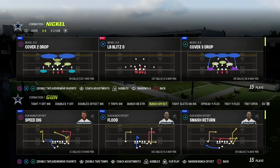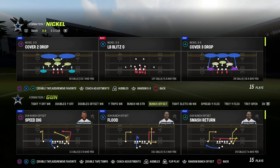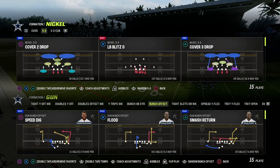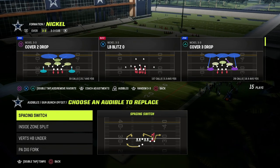In Madden 24, bunch offset — added around Madden 21 — has been probably the better version of the bunch formations for the better part of the last couple years, especially on next-gen. There are a couple of really good plays from bunch offset, and obviously a ton of good plays from bunch overall.